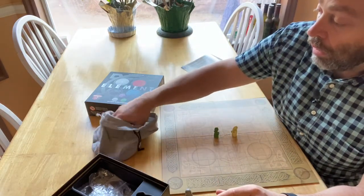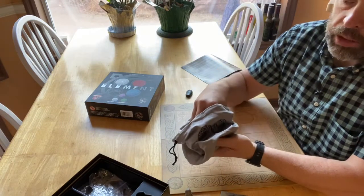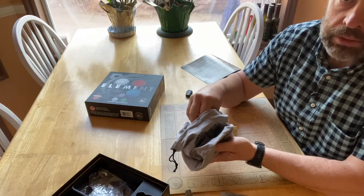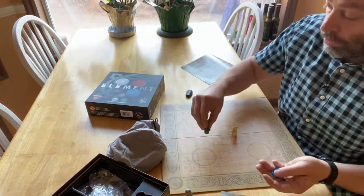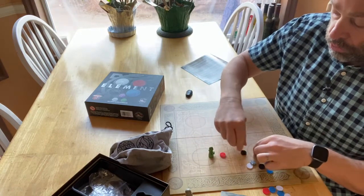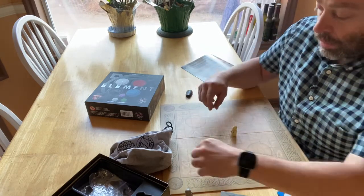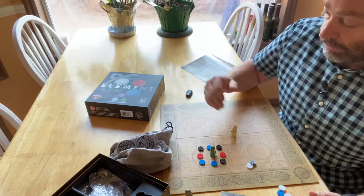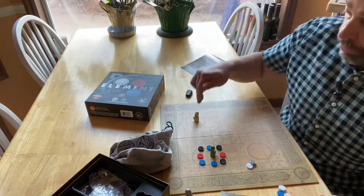You take all those little discs that represent the elements, dump them into the bag, and give it a shake. Each person is allowed to draw up to four pieces at a time. You want to surround the other person with all the elements you can, so they can't move and because they're surrounded, they're captured. If you're playing with four or three people, you're playing against the person to the right.